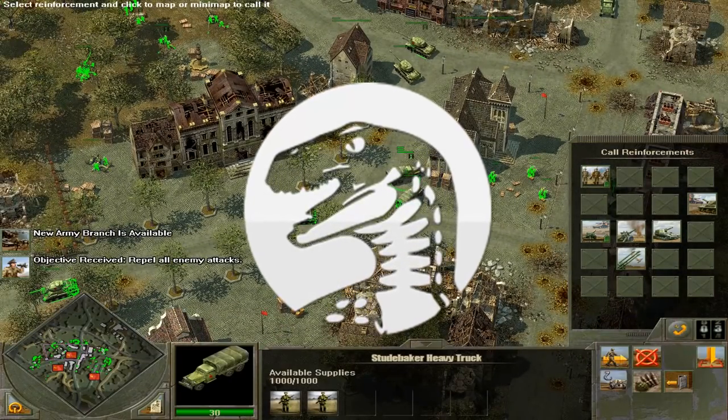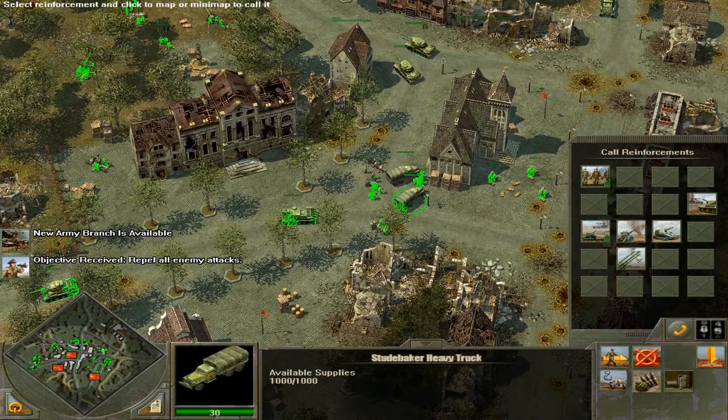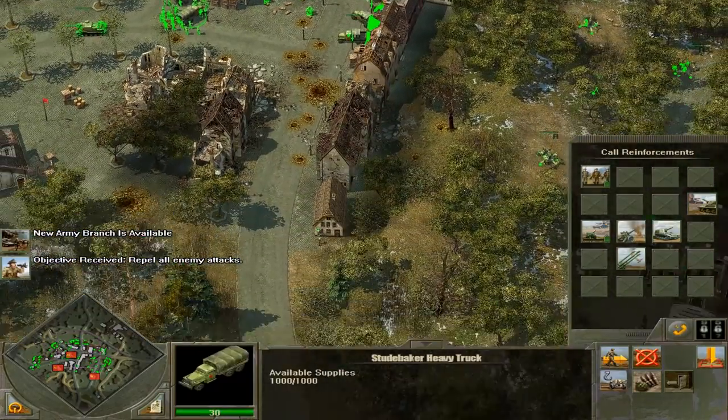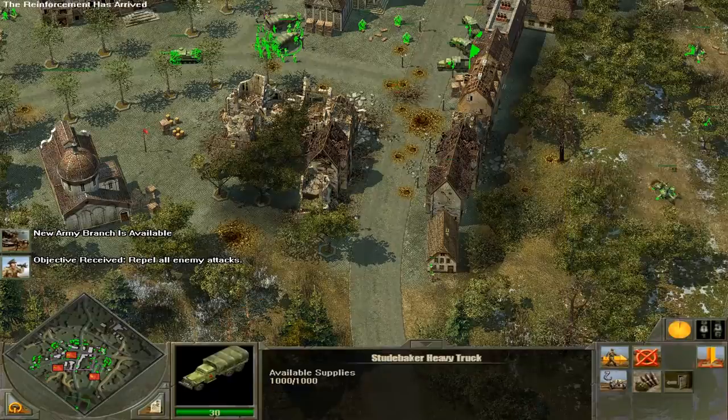Hello again friends and fans, Raptor here and welcome back to Blitzkrieg 2 Fall of the Reich. Today's Soviet forces are defending against a massive incoming German counter-attack to clear Soviet forces out of this village somewhere in the Eastern Front.